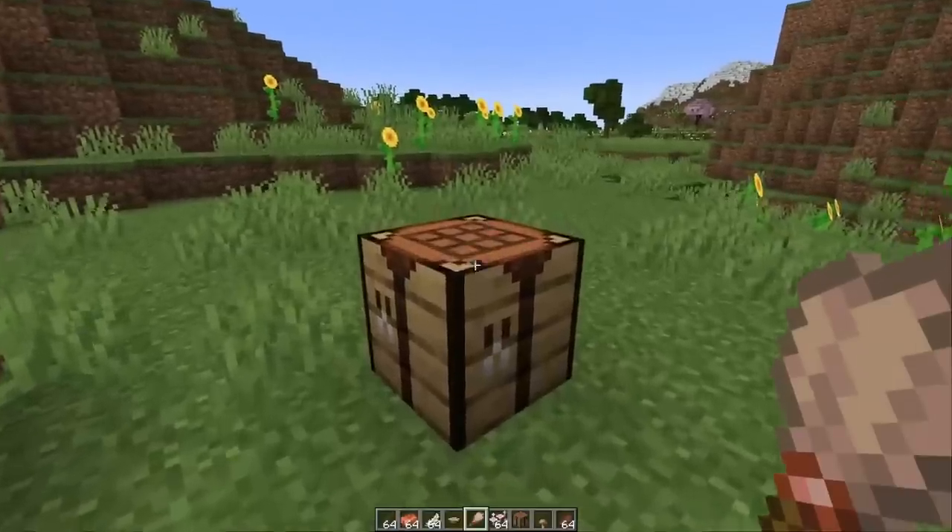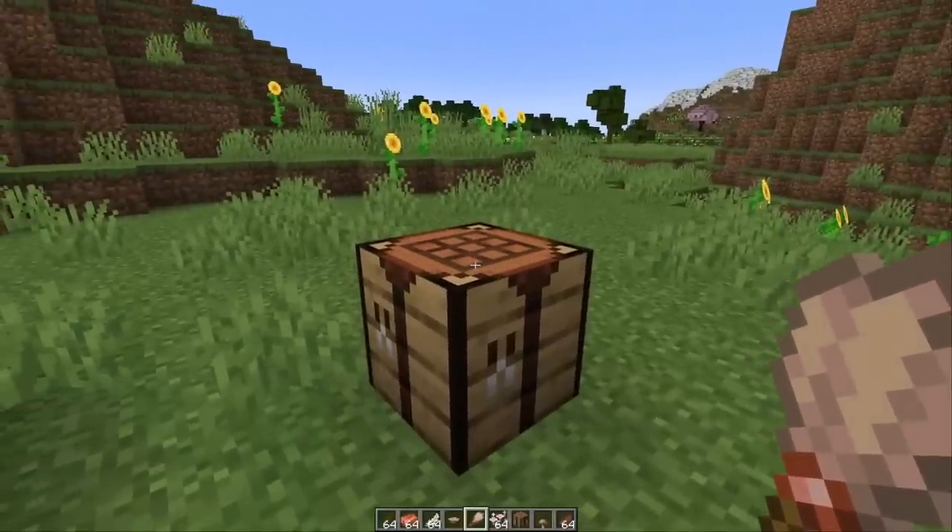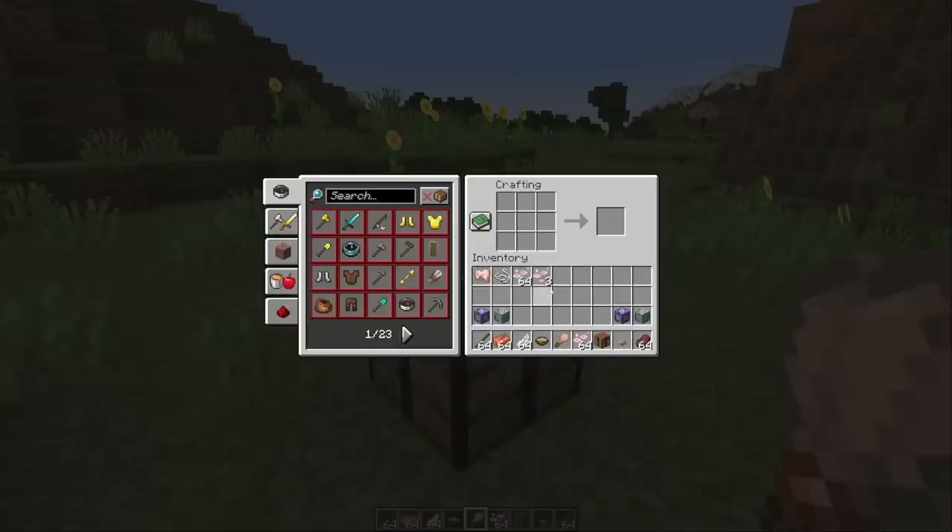The crafting recipe for the brush has actually changed. It's no longer a string and pickaxe — you actually need some copper for it. As indicated, there's a bit of copper at the handle. So you need one stick, one copper ingot, and a feather to make a brush.